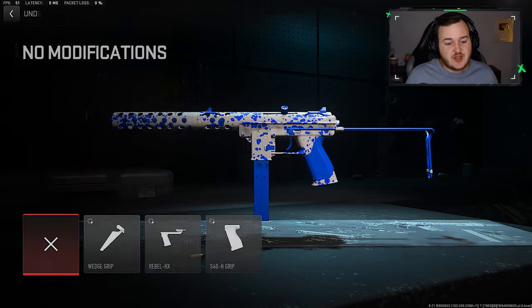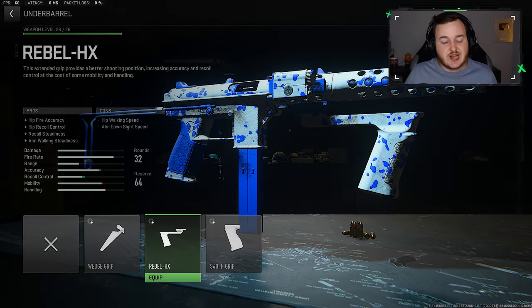Jumping into our final attachment - for the underbarrel, I decided to go with the Rebel HX Grip. It's the best underbarrel for this weapon, giving you a ton of recoil steadiness, hipfire accuracy, and hip recoil control.